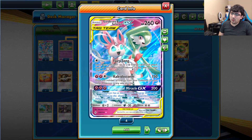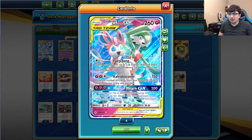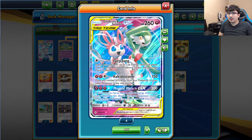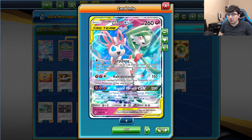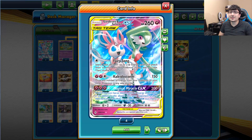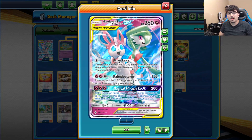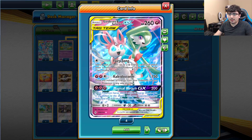The second attack is going to be the main one we focus on — Kaleidostorm. 150 damage, and you move around any number of Fairy Energy from your Pokemon to your other Pokemon any way you want. So it's a built-in Aromatisse in an attack, which is really cool. The GX move is Magical Miracle: 3 Fairy does 200 damage, and if this Pokemon has 3 extra Fairy Energy attached, your opponent shuffles their entire hand into their deck. So not only are you taking a knockout, they're left with no hand — that's going to completely destroy your opponent.